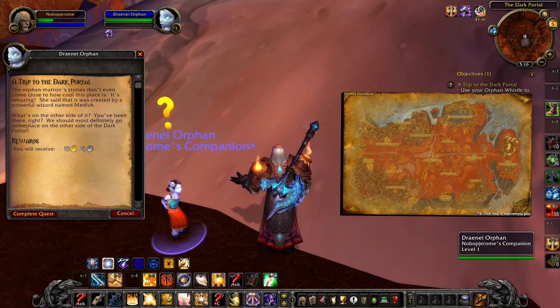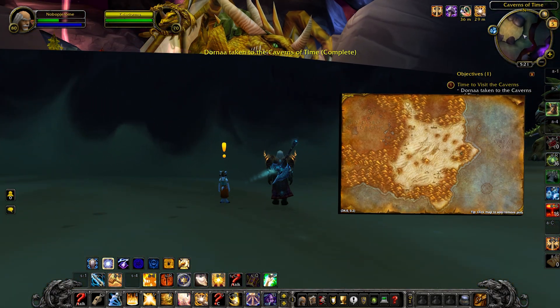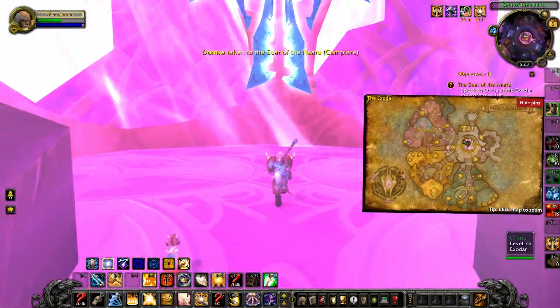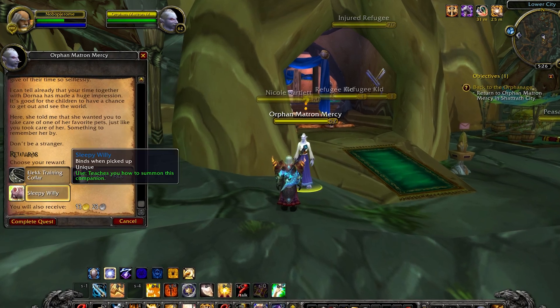For Alliance, take your orphan to the Dark Portal, the Ring of Observance in Terrokar, and Eris Landing in Nagrand to talk to Geo. Afterwards, head to the middle of the Caverns of Time and stand near Zaladormu, then buy a Toy Dragon from Alurmi closer to the Entrance Tunnel. Finally, portal to the Exodar and look for Oros at the bottom area, then go up to the Shaman Trainer, Farseer Nobundo. Then go back to Matron Mercy to get your pet reward.